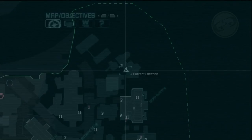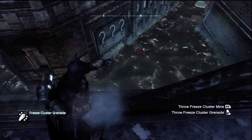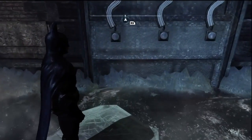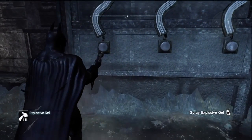North of the GCPD building — this one's a little difficult. There are three question marks; throw a freeze blast down there. You can use your bat claw to get close to these and you want to place explosive gel on each mark.